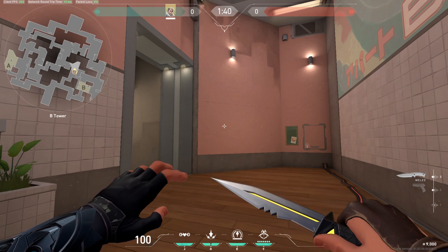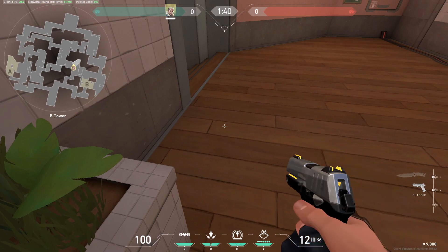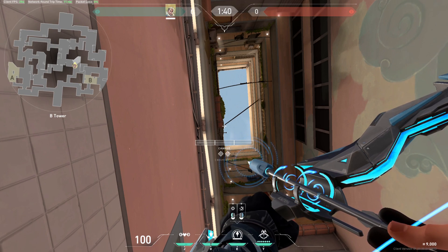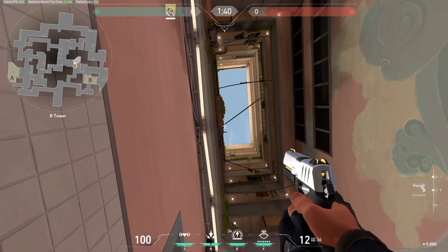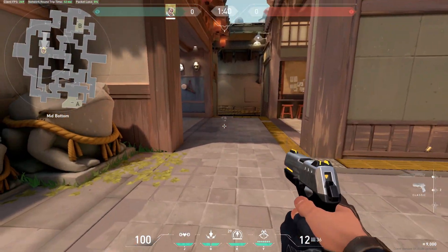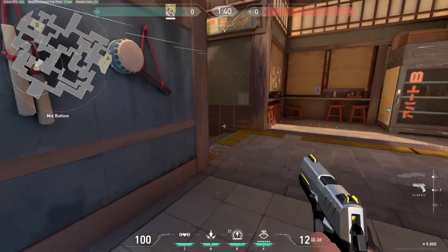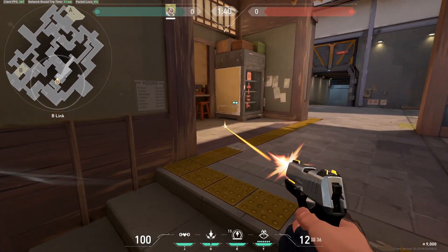The next arrow is from B heaven and it will land in mid. You want to stay in this corner. Aim right here, now move your crosshair slightly down. Max charge and shoot. This arrow is supposed to land here — as you can see it's just delayed. Boom, nice! With this arrow you can find anyone hiding here, here, here.